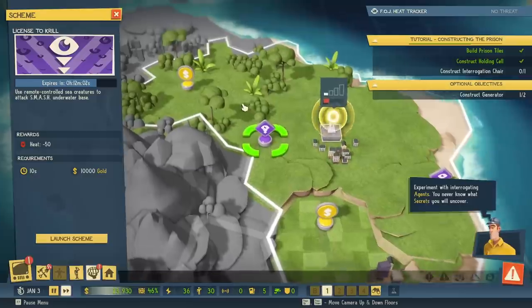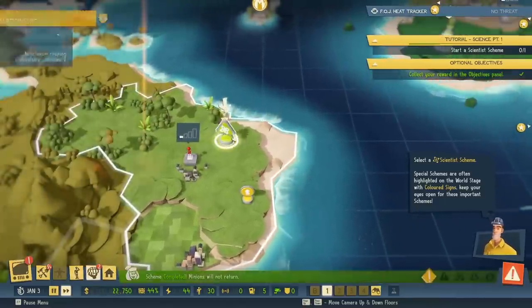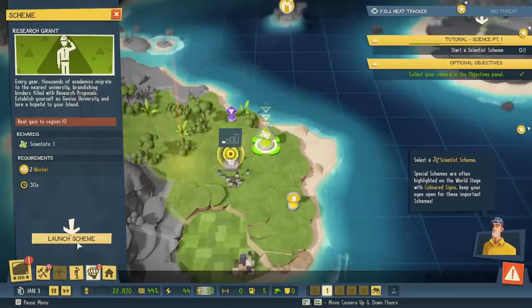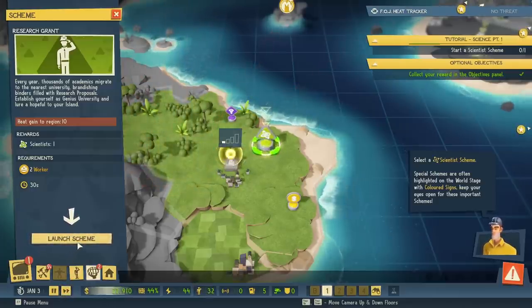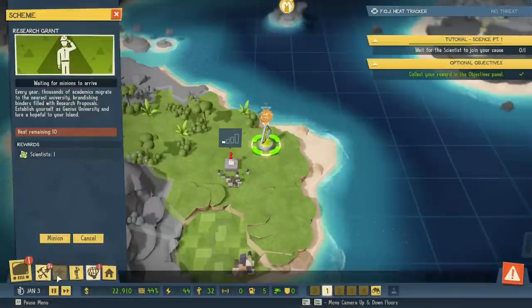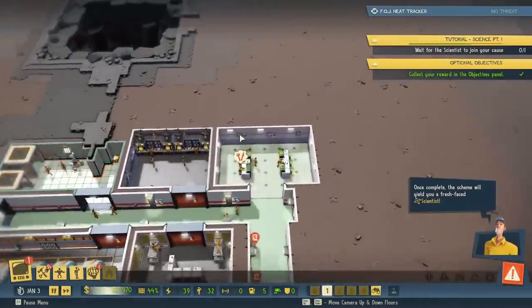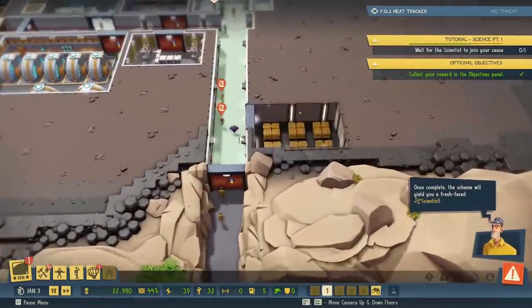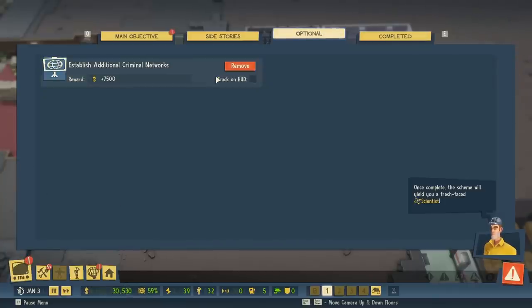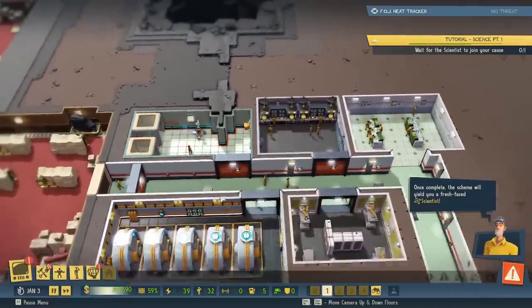A new criminal network has been established. Select a scientist scheme. Special schemes are often highlighted on the world stage with colored signs. Keep your eyes open for these important schemes. We can kidnap a scientist! Dispatch all the minions. Once complete, the scheme will yield a fresh-faced scientist. We don't have a lot of time to read the backstory, but we'll get to it another time. Establish additional crime networks — we're already scouting out other areas.